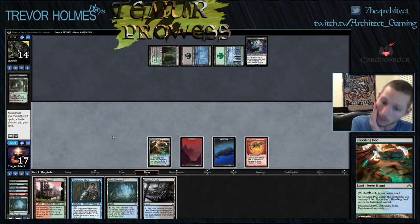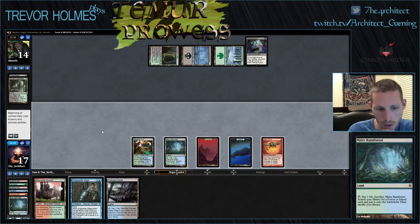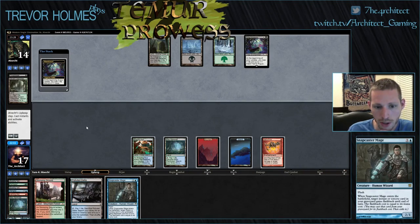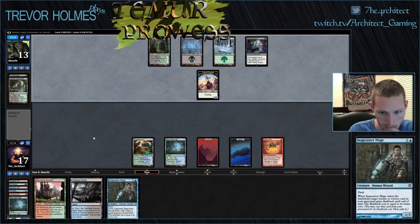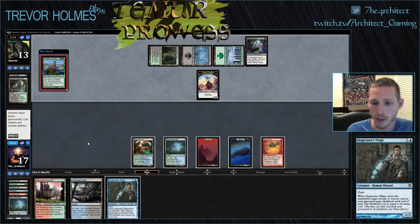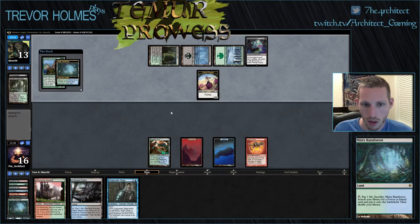I'm just drawing lots of land. We'll play the Misty Rainforest, hold up Snapcaster or Remand, and we probably won't play these other two lands just in case we draw a Jeskai Charm. It is possible that we'll be able to just do enough incidental damage that our opponent will die to his own Bitterblossom — you never know.